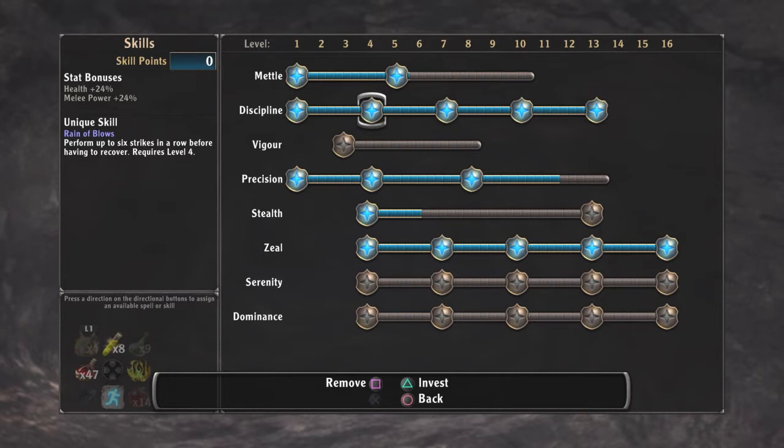As you keep going up, see this one here — perform up to six strikes in a row before having to recover. If you've played this, you know you sit there and strike and you run out of breath. So you want to try to get that up. This one afflicts more damage, but all the way at the top this allows you to do three flurries consecutively, and that really does a lot of damage.